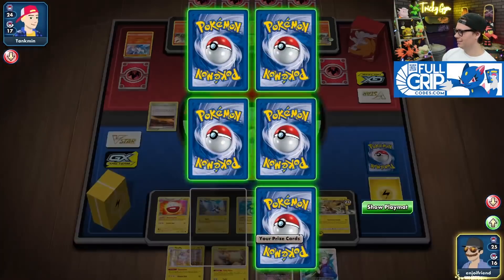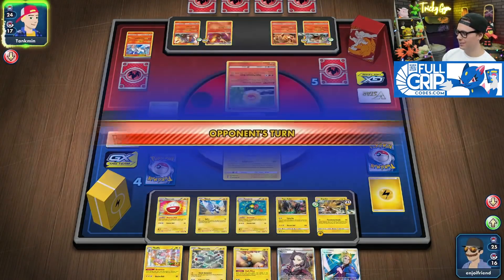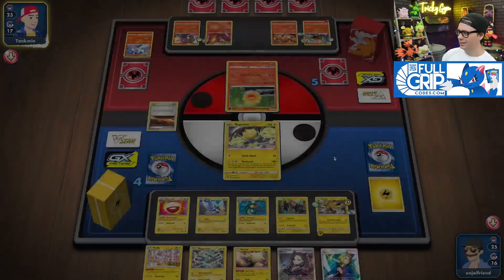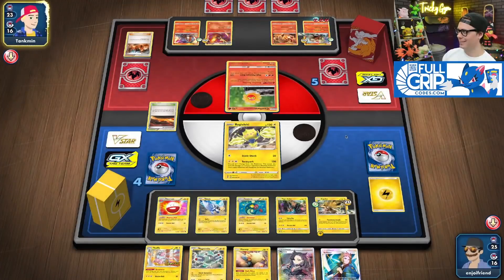So good, right? We got Magnemites. Flaffy. Mareep in hand. Volkner — great for next turn. Marnie as well. They have the Blacksmith now. You hate to see it.